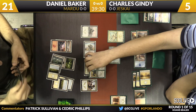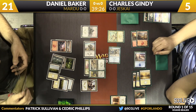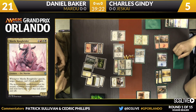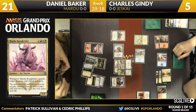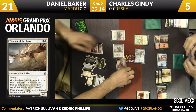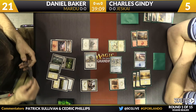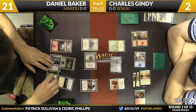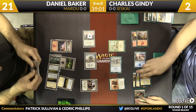The warrior enablers in this set are the real deal — I know it's not explicitly a tribal set, but those cards are extremely good. The Roughrider is a six-four on the attack right now. The Salt Road Patrol cannot block, so the two-four has to get out of here. Gindy attempts to double block — he loses both creatures, but the Roughrider is off the table. That's actually pretty important for Charles.